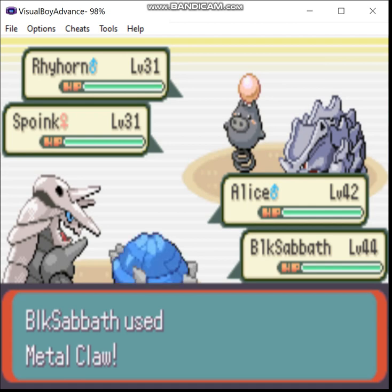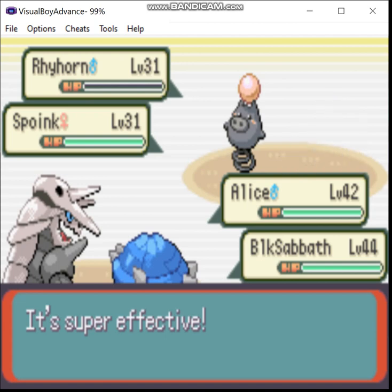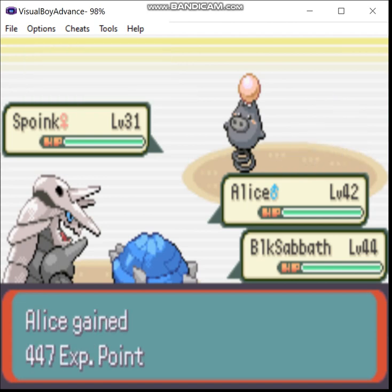And there's Magic Coat, which is the unique move of Spoink and Grumpig, and for the life of me I can't remember what it does.